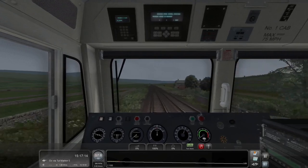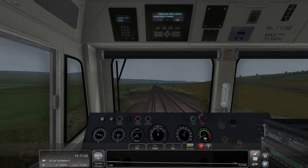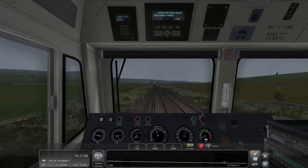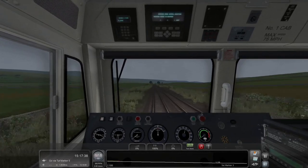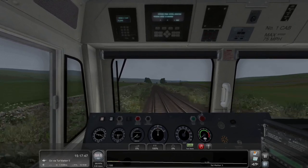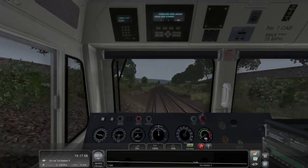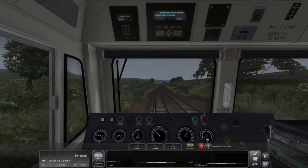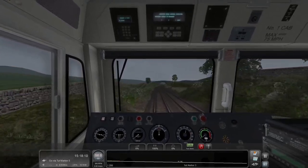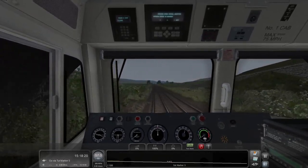As long as I pay attention, this is actually a very easy route to maintain speed on. The only question is how easy it will be to maintain the scoring on the scenarios, given they're older-era scenarios — within a year of the Donner Pass ones, I believe. I'm moving the speed constantly up and down because of this 1-in-100 gradient. This is downhill all the way to Horton in Ribblesdale, I believe.